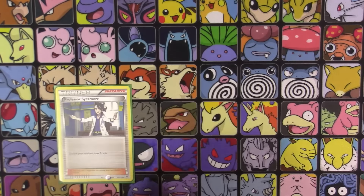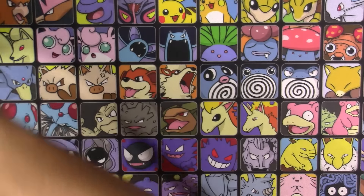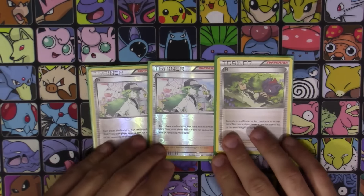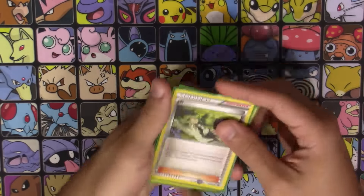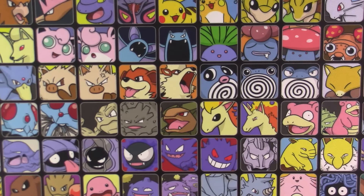Next up are the supporters. Four copies of Professor Sycamore — very obvious: discard your hand, get a fresh hand of seven, amazing supporter. Three copies of N — yes, N is back! Shuffle and draw for each prize you have, so to begin a game you both draw six. But if your opponent is winning and only has one prize left, playing N drops them to just one card, which is a great way to mess up their game.